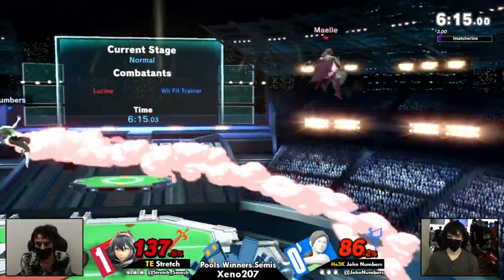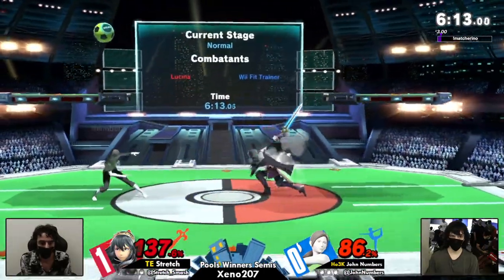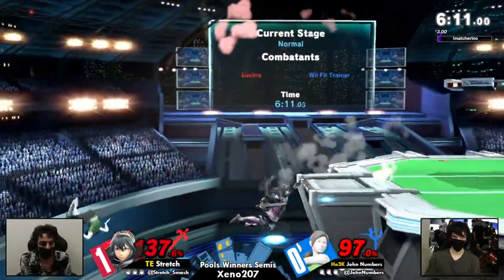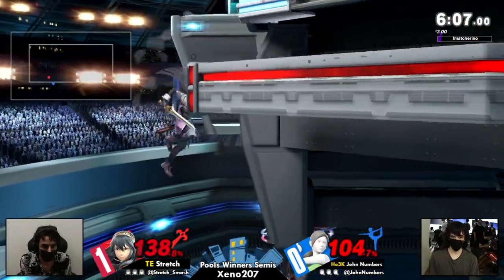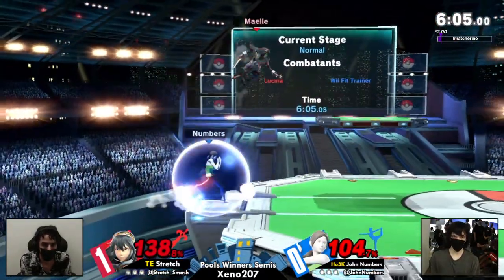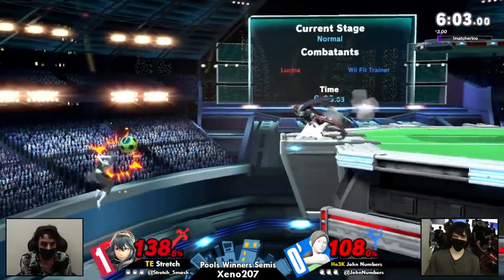No kill though — oh, this will be a chase. Good early up-B, using the invincibility to get himself out of danger. Very risky stuff there, because Jon could have killed him. Going quite deep — got the tech on that one. Oh, the tech again. Look at that little wiggle to get in and avoid the up-B.